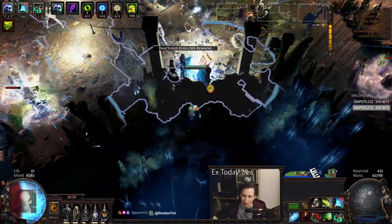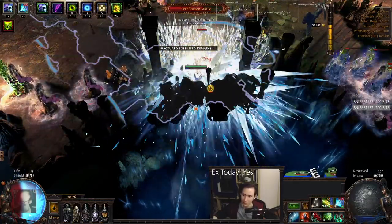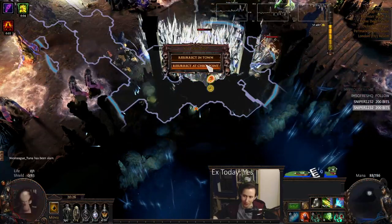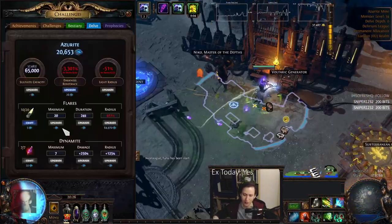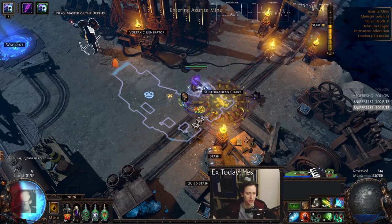At some point you can spawn your skeletons as well — it doesn't really hurt. But here's when you want to start walling. Unfortunately I have no flares, so I think this might be a death. I had no flasks there, so I couldn't burst down the node.